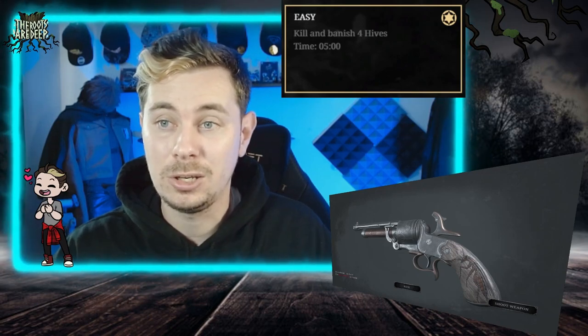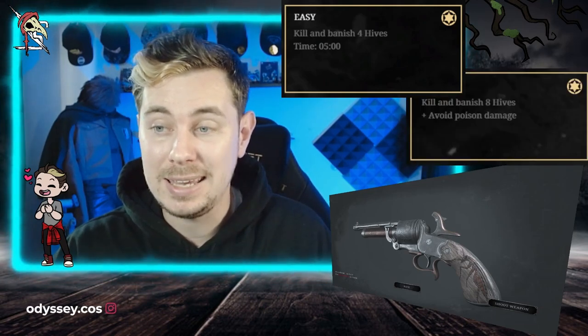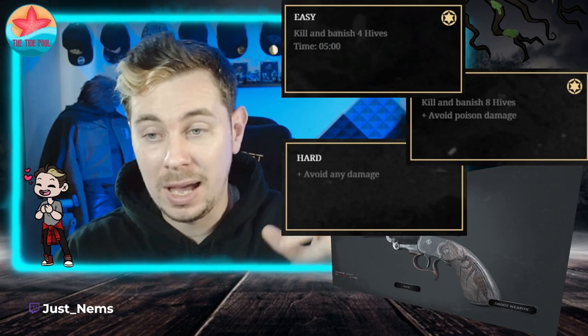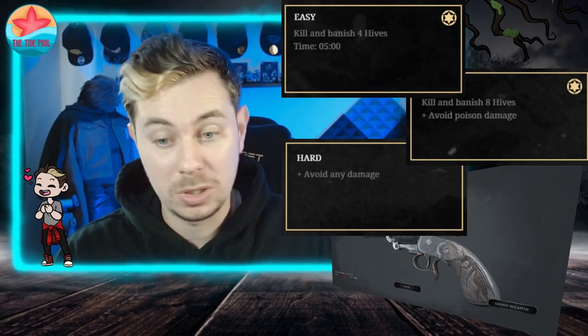Our seventh trial is another banishment trial, this time it includes hives. It's not so bad because it gives you a crossbow so you can easily kill the hives at range and then run over and banish them. This one is completely random where the hives are going to spawn — my route will be different from yours. To one star you need to kill and banish four hives with a time limit of five minutes. To two star, kill and banish eight hives and avoid poison damage from the hives. To three star, do everything above and avoid any damage at all — most importantly, avoid falling damage.